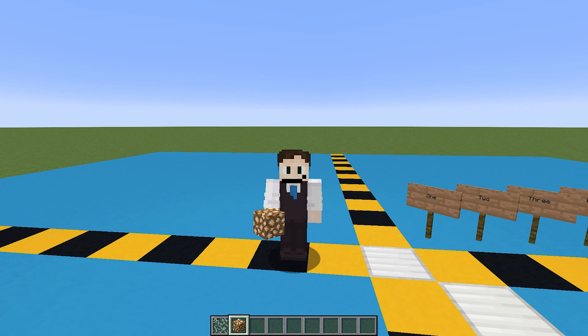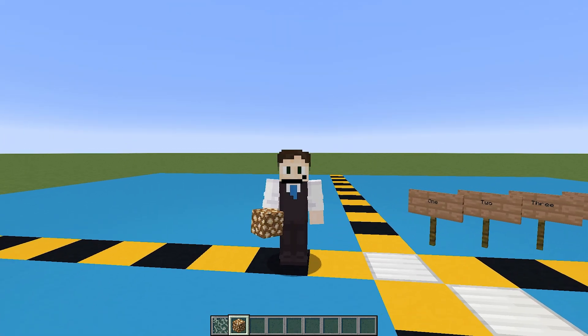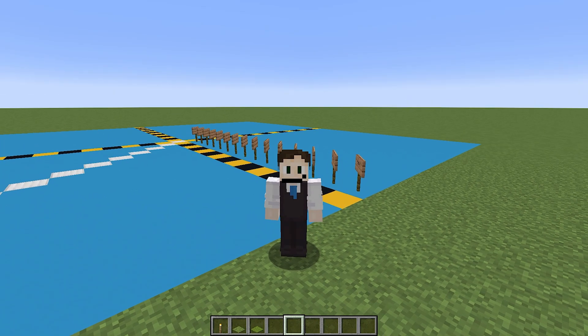So every light block is different and it depends what you really want it to do. Do you need it just to be lit up? Or do you want it to look nice? And depending on what you're building, you might even want to hide your lighting, which you can do really easily.